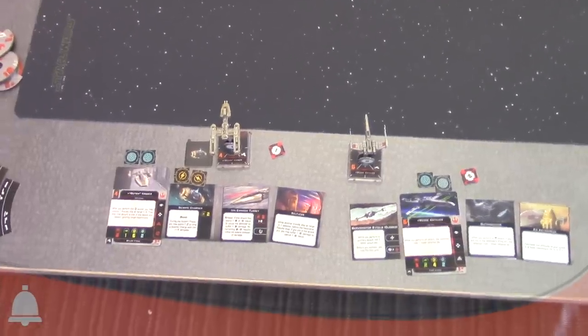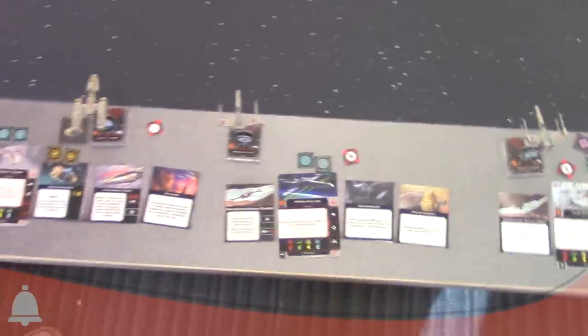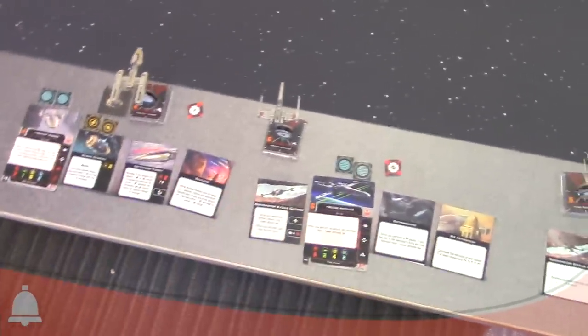Here's my Rebel list: I've got Dutch, Wedge, and Luke — classic Imperial Trench Run style. There are obviously some changes and new stuff going on. Can you walk us through the list?